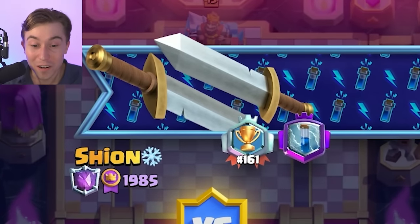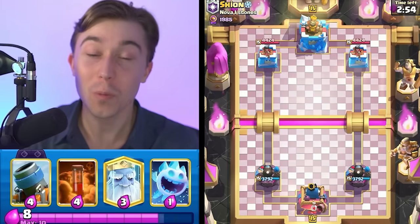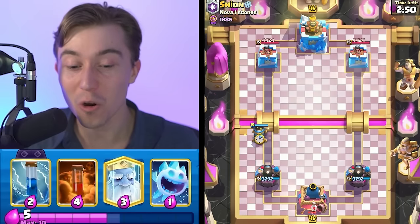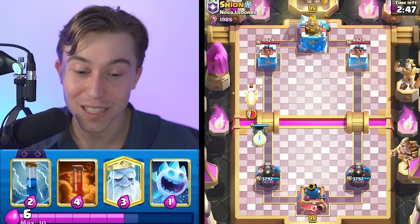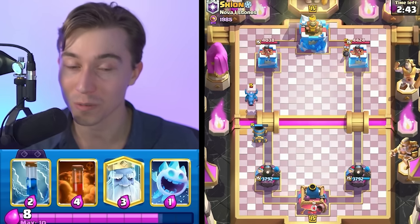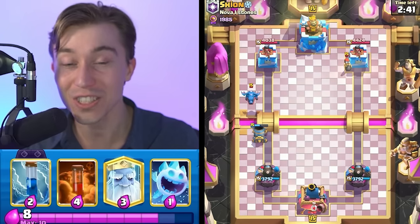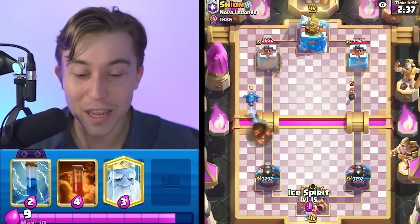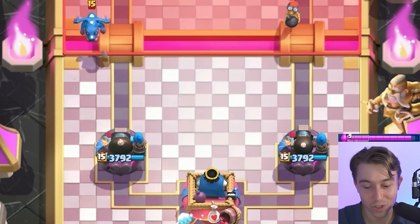We're playing against someone that finished 161st in the world, so right out of the gate we're up against a talented top 200 player. We're rushing through with our Mortar because that's the Evolved card in our deck that really packs a punch. If we see a Bomber paired with an Electro Dragon, it has to be a Golem deck — though there's a chance it's an Elixir Golem deck, I'm generally going to be playing against a regular Vanilla Golem in this matchup.